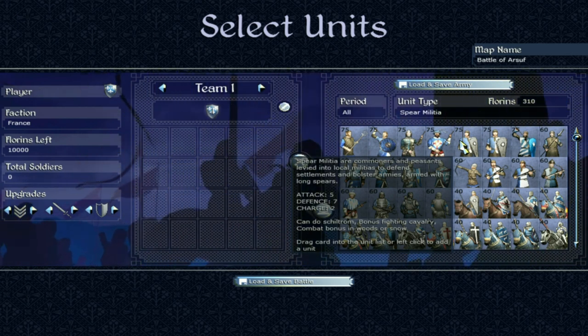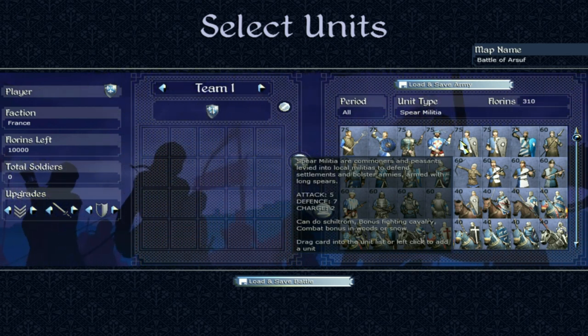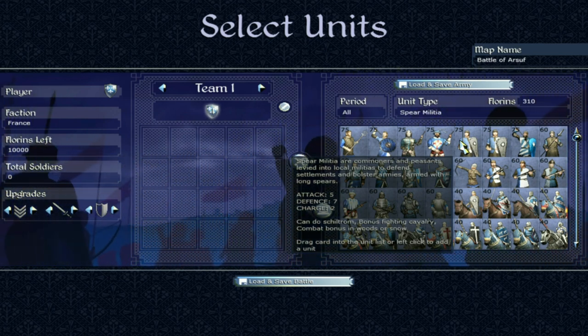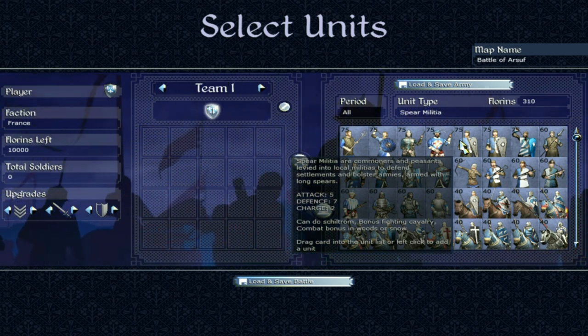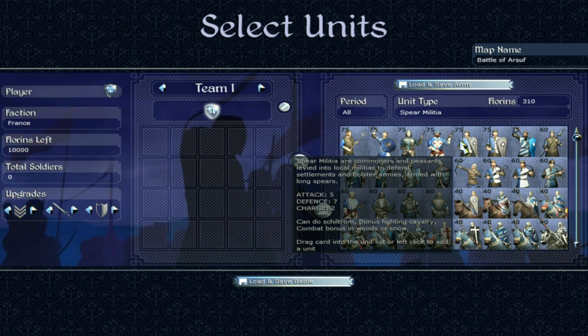Spear militia — attack of 5, defense of 7, so pretty standard troops. They are militia spearmen, meaning they're okay at defending a position because they can form a skiltrum, which is kind of like a phalanx — a defensive spear formation. These guys are decent in that regard.